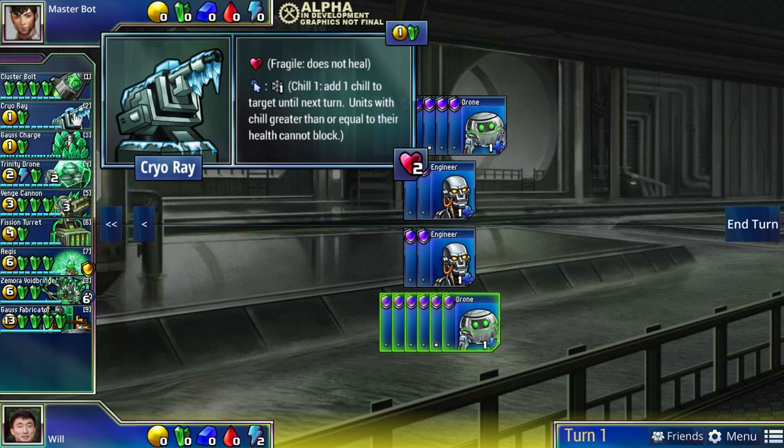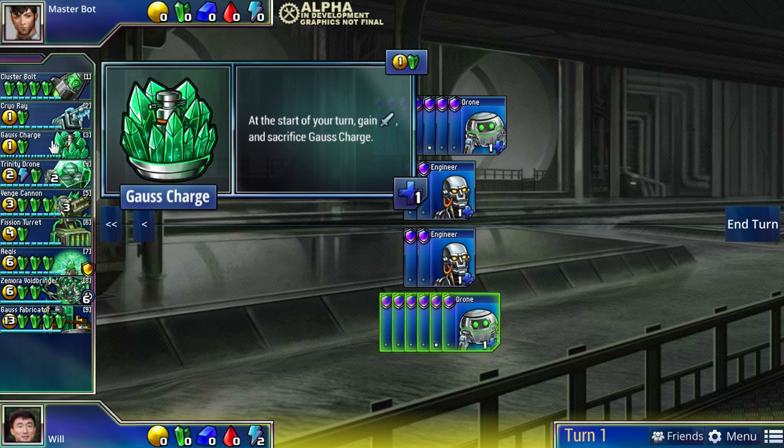Secondly, there's the finesseful unit Cryo Ray - it messes with your opponent's defense. Both green and red have the ability to mess with your opponent's defense; blue doesn't. Red is about big bursts where you can suddenly nullify all your opponent's defense and pick off key units, whereas green's methods of disrupting defense are more in the form of little units that disrupt turn after turn. Cryo Ray chills your opponent's defenders repeatedly, giving them a hard time calculating their defense.